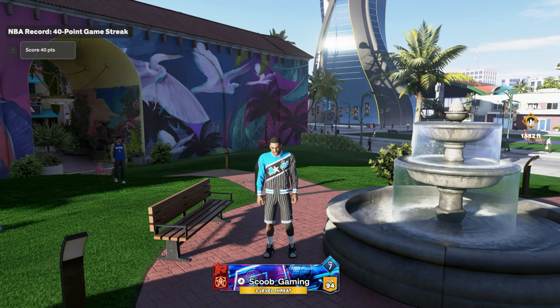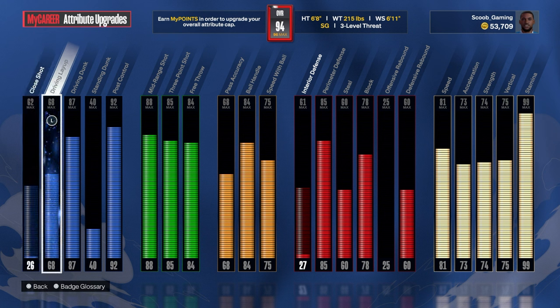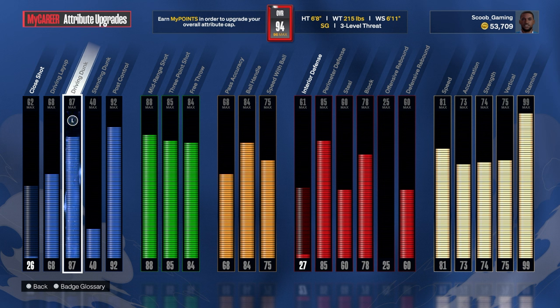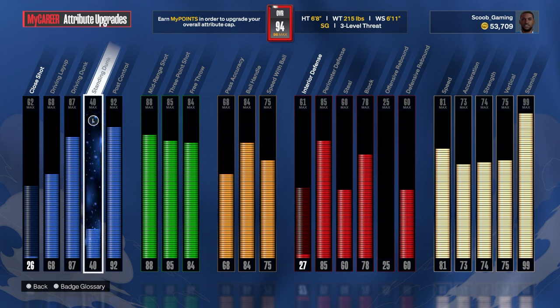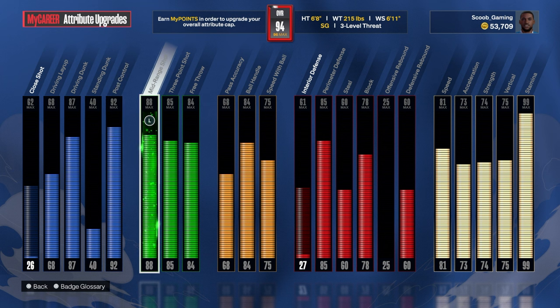Without further ado, let's get into the animations with this build. 62 close shot, 68 layups — I did a bully move and I can green with a 68, you just have to have good timing with it. 87 dunking — I'll be dunking on people crazy with 87. Standing dunk goes to 40, post control goes to 92, and 88 mid-range — my mid-range game is crazy on this build.